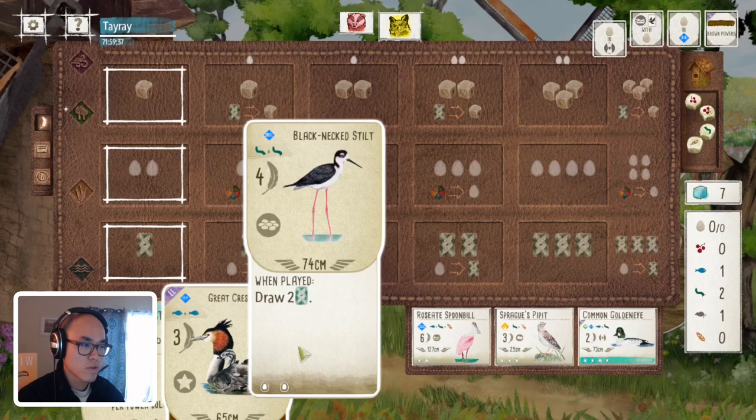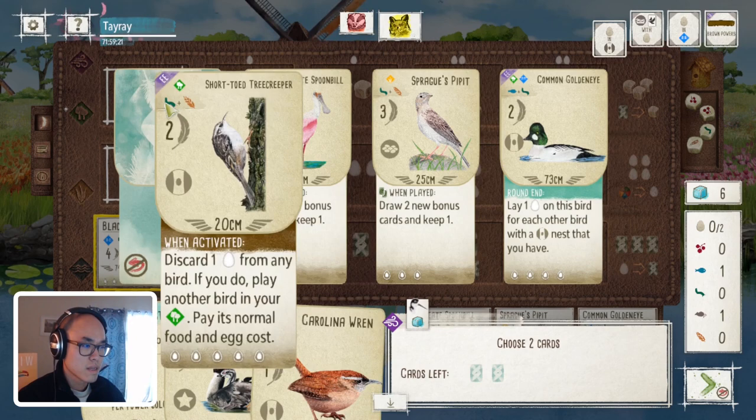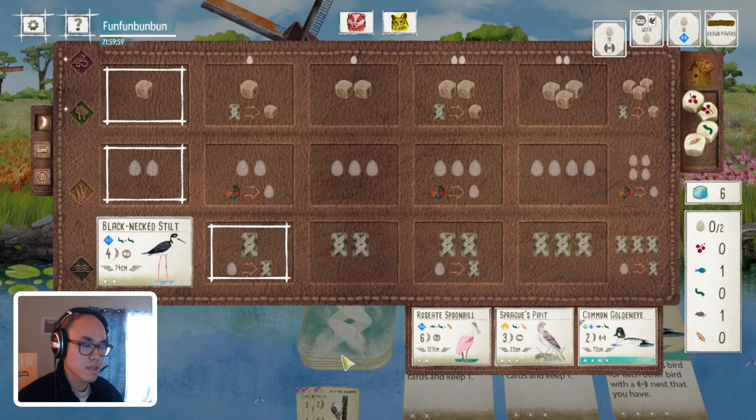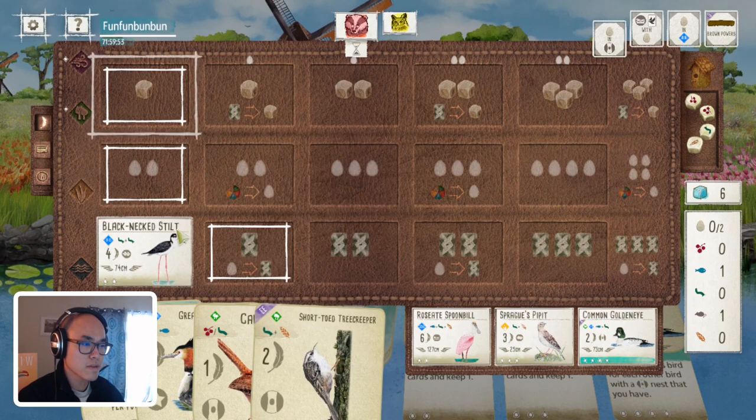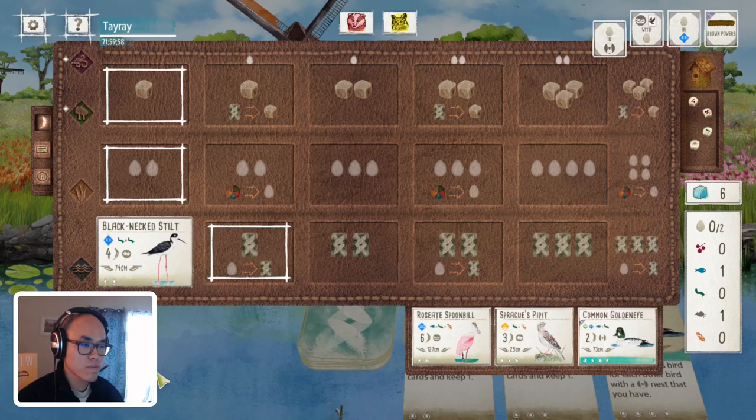I'll go with my Stilt here and hope I get some good cards. The Wren - I'm not too mad. It's a bird that can play in the forest and help me to gain cards. The Tree Creeper - I'm not so sure about it. The Tree Creeper allows you to play another bird in the forest by discarding one egg, but it doesn't look like I'm going to have good access to eggs. The Wren is slow, but hopefully that might help me to win first round end-of-round here.